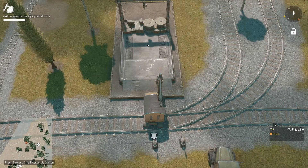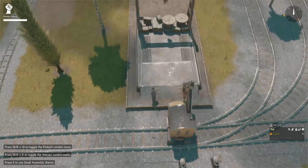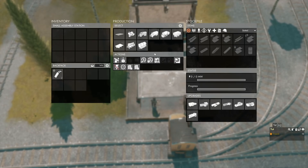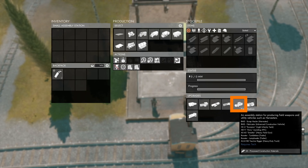With the small assembly station built, we press Q to hop out of our CV and walk up to the small assembly station. We press E to open its menu and in the upgrade tab, if we hover over the field station upgrade, we can see that we need 25 processed construction materials to upgrade the small assembly station to have a field station.